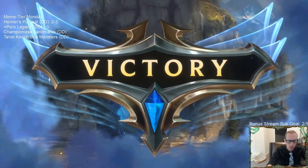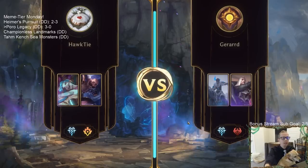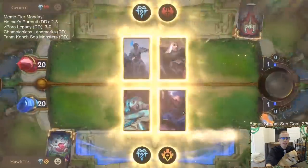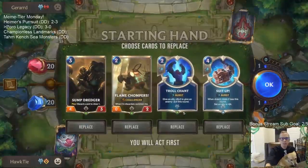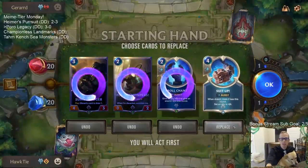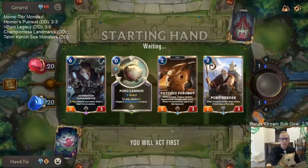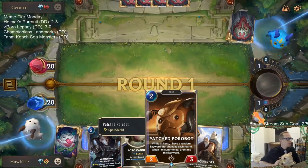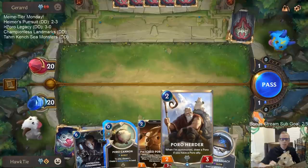We're three and oh. That's what we normally do with our Meme Tier decks — play in normal, but if they go 4-0 we play the fifth game in rank to give them more of a test. We're going to mulligan again, basically looking for daring poros and poro snacks.